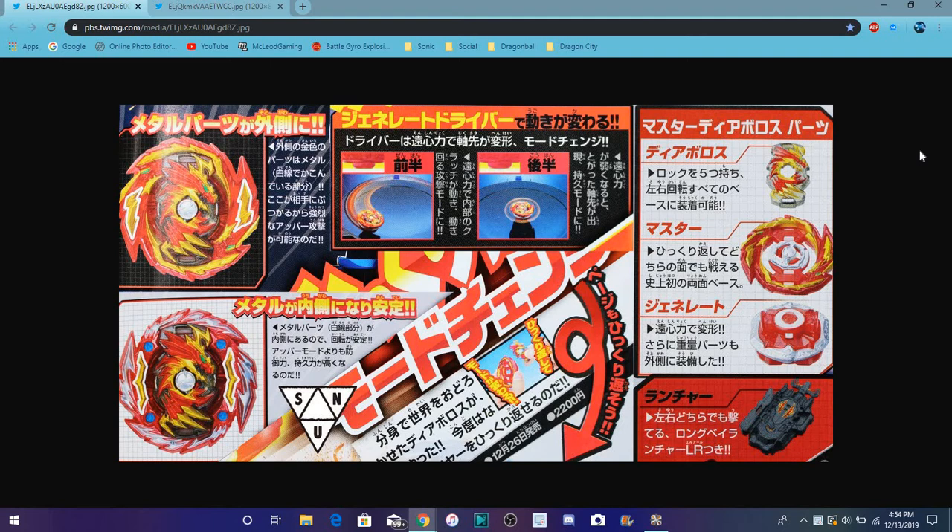We also have what looks like a new LR launcher — nice job on that, it looks like it's gonna be a new color launcher. And then we have a new base, which just got a chip piece and stuff like that. I'm not sure which one it is but it looks cool.